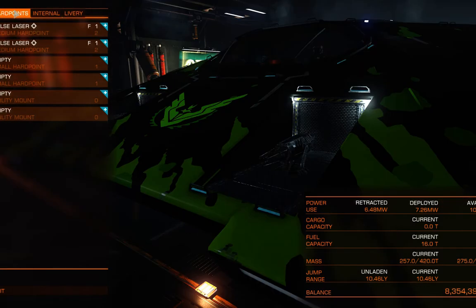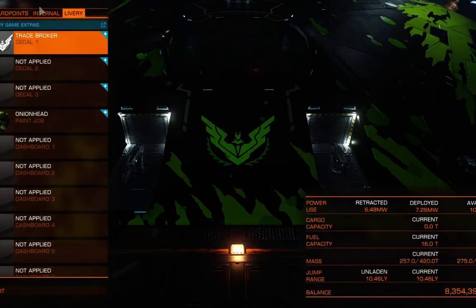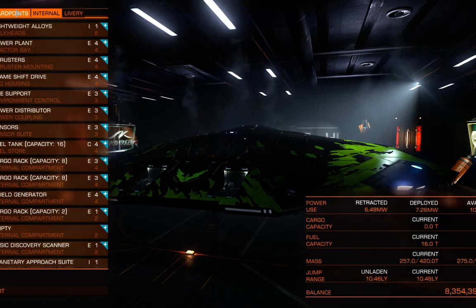With that, that concludes my explanation of the hard points and internal compartments. Livery is all just cosmetic — nothing that affects your ship's performance. In the next video, I'll probably be doing flying, landing, asking for permission to dock, and navigating the different sections of space. With that, I'll go ahead and end the video.